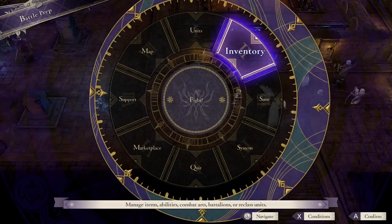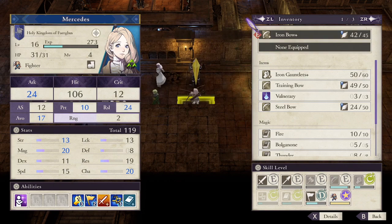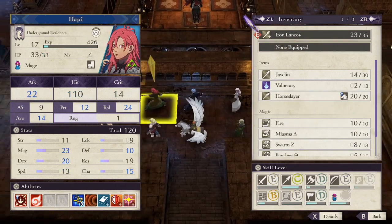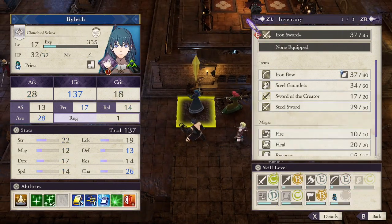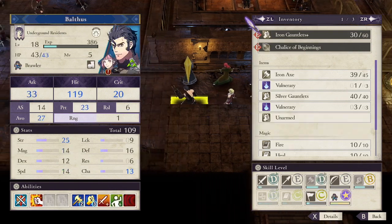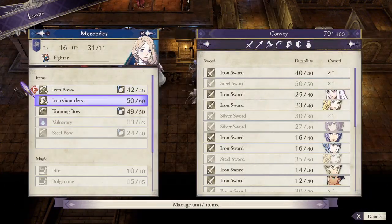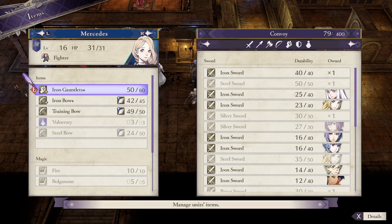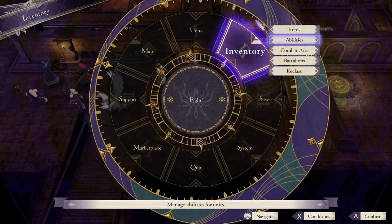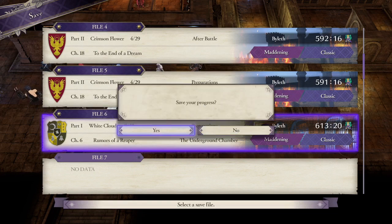Accuracy ring - let's see what everyone's hit is. Oh, because she has no Bow proficiency. We'll give it to Mercedes then. Alright, now we save, now we go.